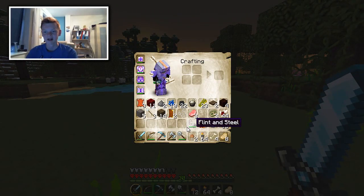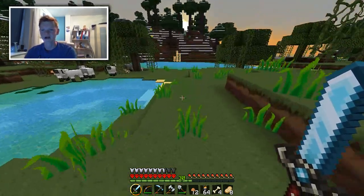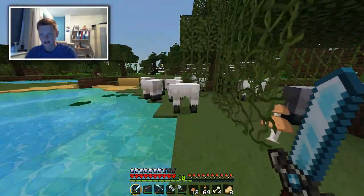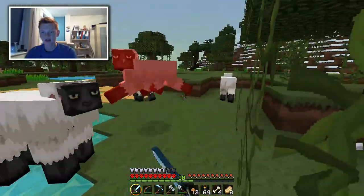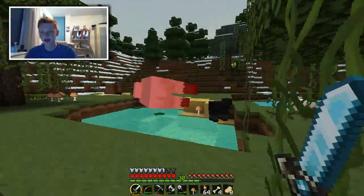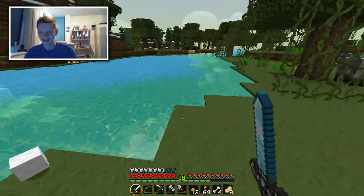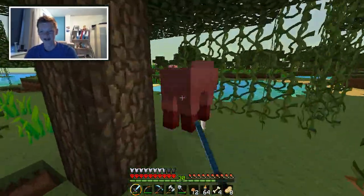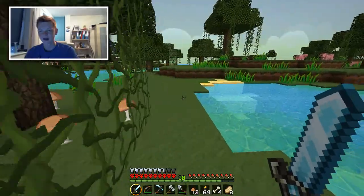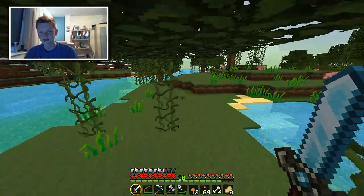We've got iron to make shears — nah, we've not got iron to make shears. We'll just kill them for the inconvenience of not being nearer to my house. Let's kill these guys. You just suck in general. I'm not going to let any of you live — not even the black one. Equality. And one more left — it's like genocide, killing all the sheeps. These are probably all the sheep in the world. Awesome. So now we can make a bed, Tyrese — which is pretty good, isn't it, buddy?